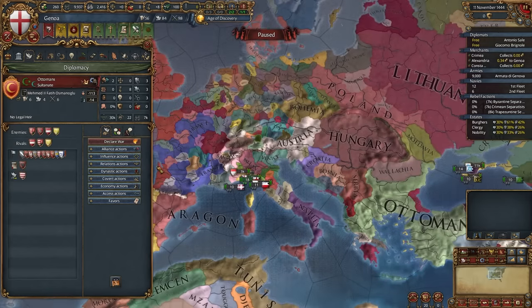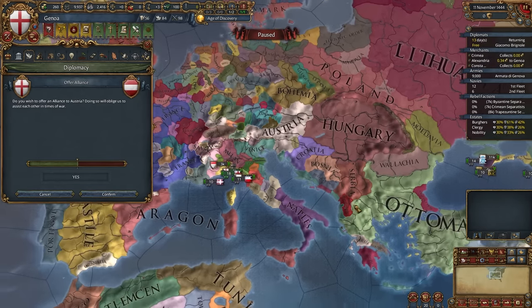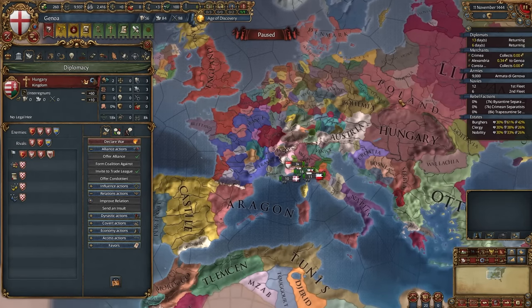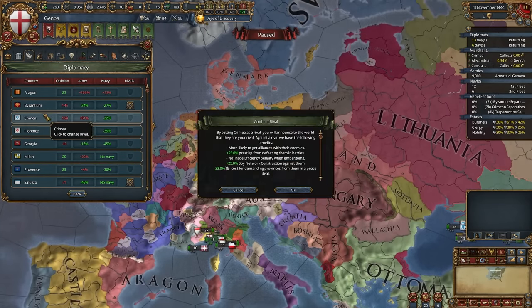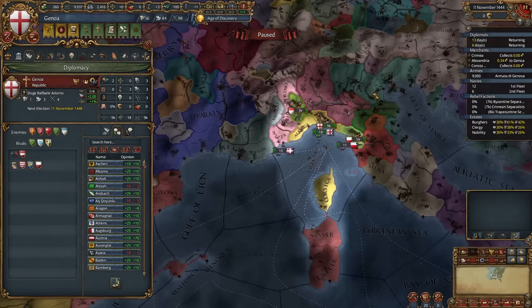Now scornfully insult the Ottomans, ally Austria — you can always ally Austria if you take Religious Diplomats and scornfully insult the Ottomans. I'm 90% sure you would be able to. Also try to look at France, Hungary, Poland, or Athens — preferably ally someone. If you can't right now, not a big deal. Choose your rivals; you might not choose Byzantium so it doesn't try to find allies, but it doesn't really matter.